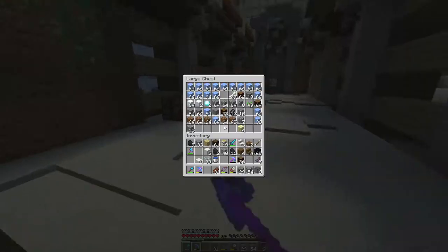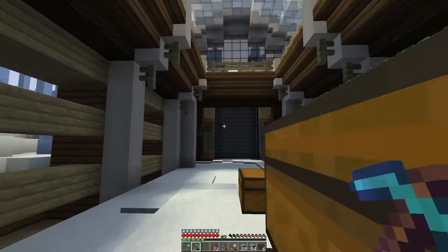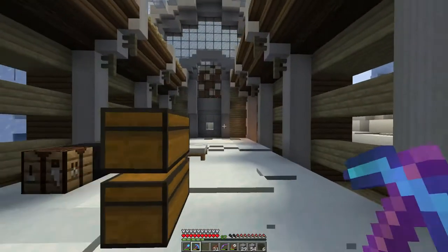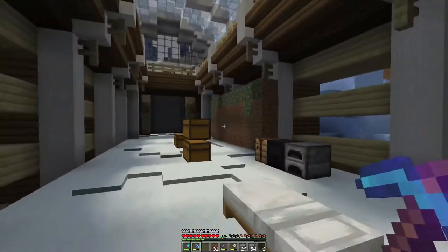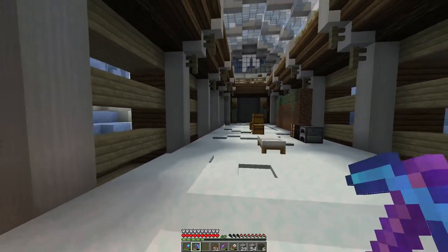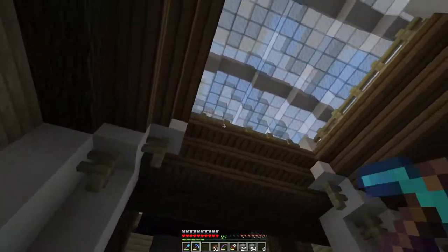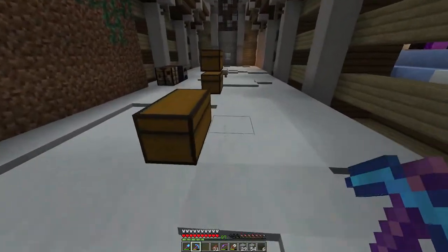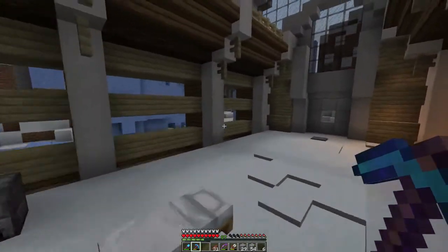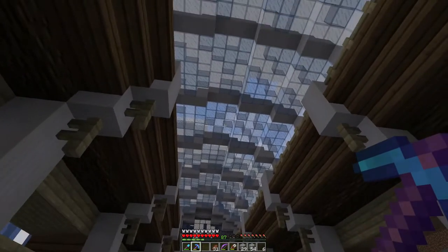And here's the mega portal — I think it's about time to light it, but maybe we should finish the build a little more first. Everything looks really nice and is working well. Today I want to try and move everything in by the end of the episode. I definitely have to figure out the floor — I don't think we'll do a checkered floor down here, that would be way too much with everything else going on.